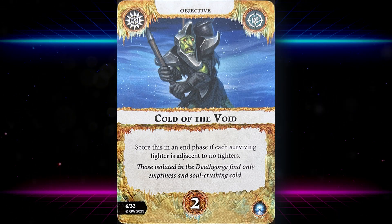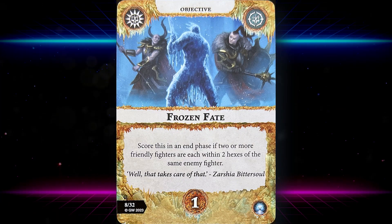Chill of the Void scores in an end phase if each surviving fighter is adjacent to no fighters — similar to the Serenix razor card and the Elathain's Soul Raid card. It's two glory and you can set it up, but it could be frustrating as a lost activation, a move, or a ploy card could mess it up. Maybe you want to take the second activation if you have this card in hand.